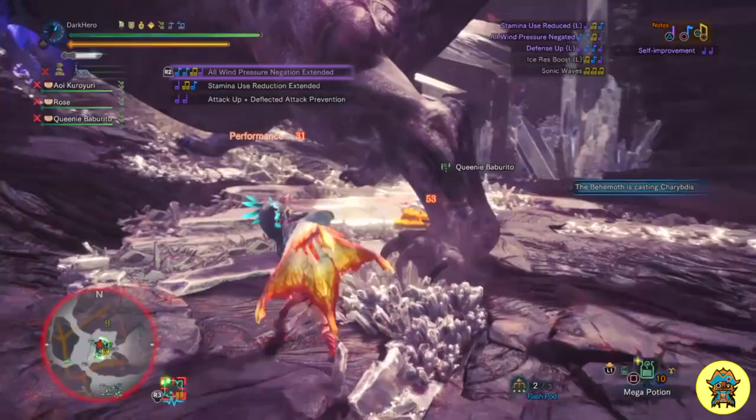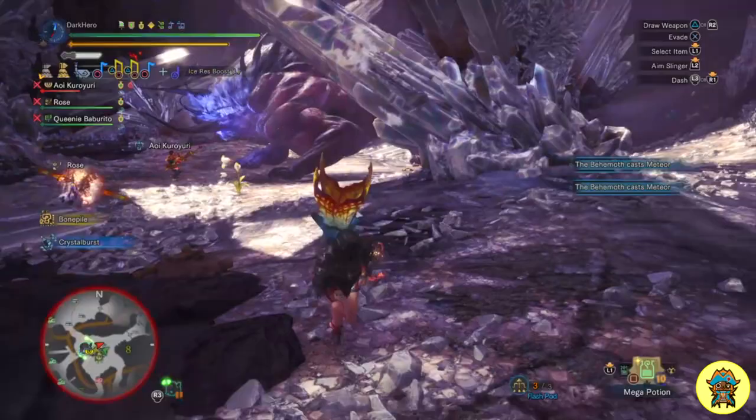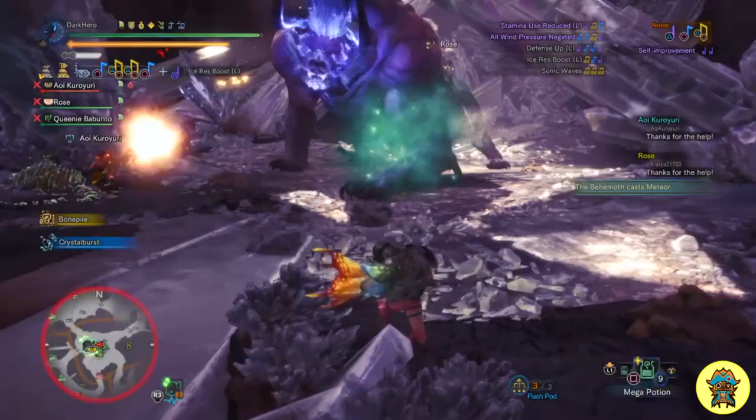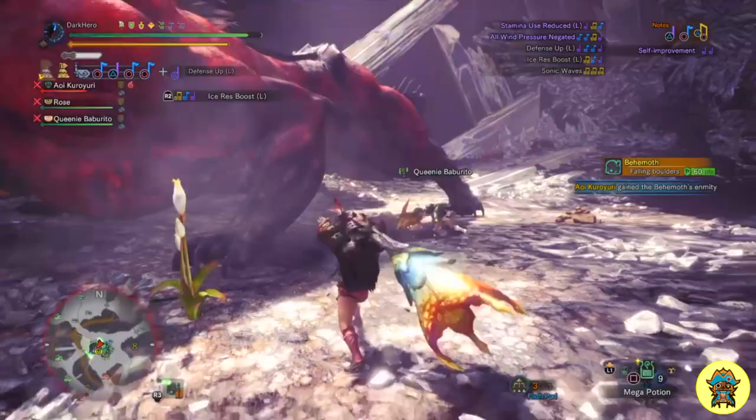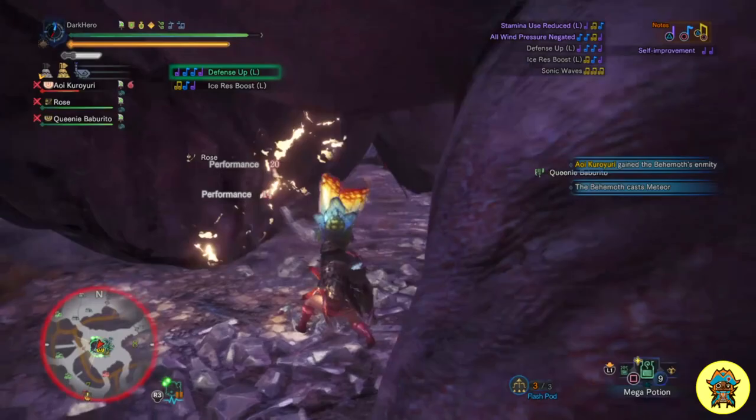A few more tips: at the beginning of the fight, don't go straight for Behemoth — wait for him to come to you and then drop the crystals on top of him for a huge amount of damage. There are plenty of them in the first area, so make sure to use them to your advantage. And if you can put Behemoth to sleep and have your entire team use mega barrel bombs, you may be able to break his horns in the first area, dealing massive damage and getting extra rewards.